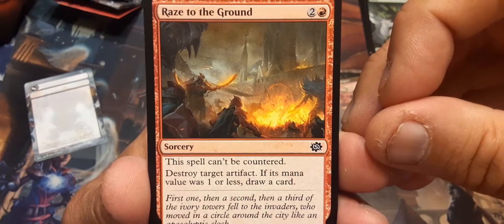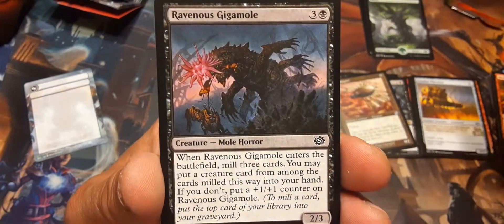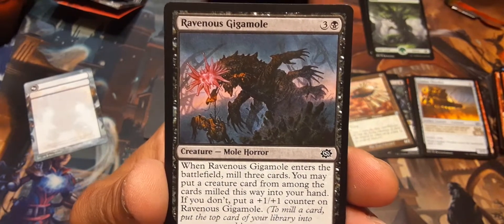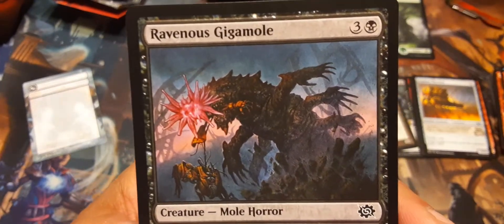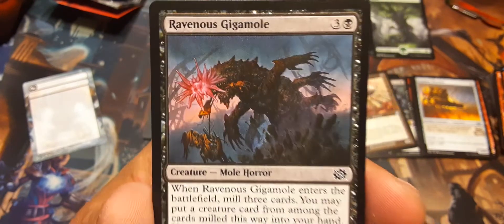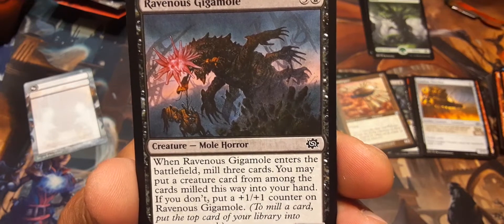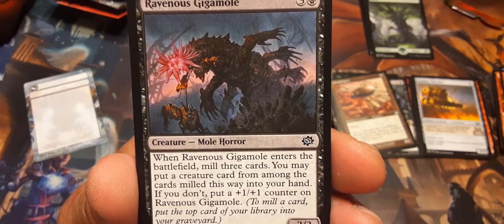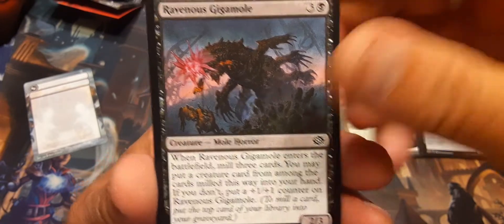Destroy target artifact if its mana value is one or less, draw a card. Ravenous Gigamole — he looks like a gigamole! Mole horror. When Ravenous Gigamole enters the battlefield, mill three cards. You may put a creature card from among the cards milled this way into your hand; if you don't, put a 1/1 counter on Ravenous Gigamole.